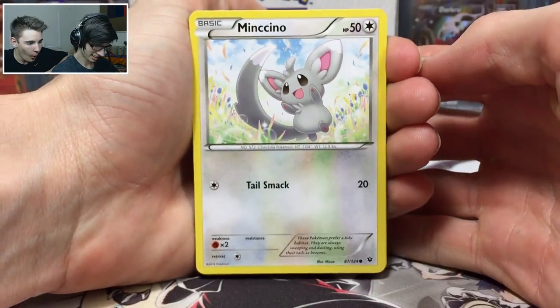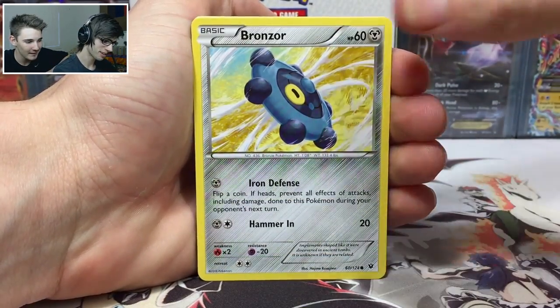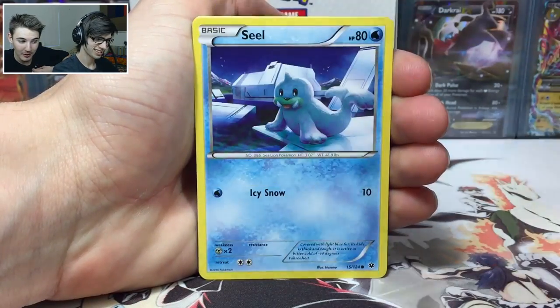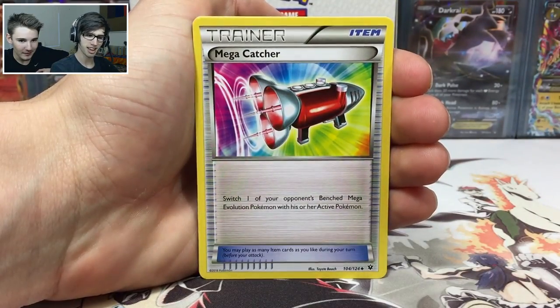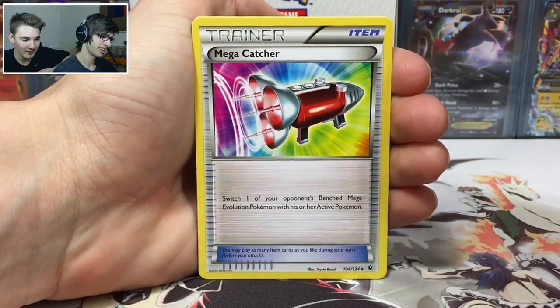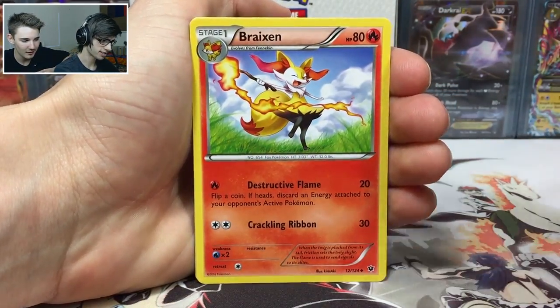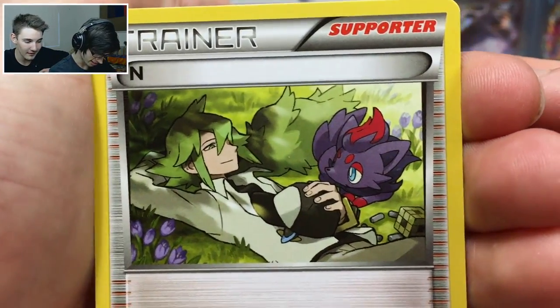Alright let's go — we've got a Minccino. Straight hype in this second pack today, I love it! Heart's beating really fast, still pretty pumped about my pulls. We've got a Seel — be sure to go check that one out. The pulls are straight fire. We've got a Braxien, and check that art — that is so cute, I love that card.